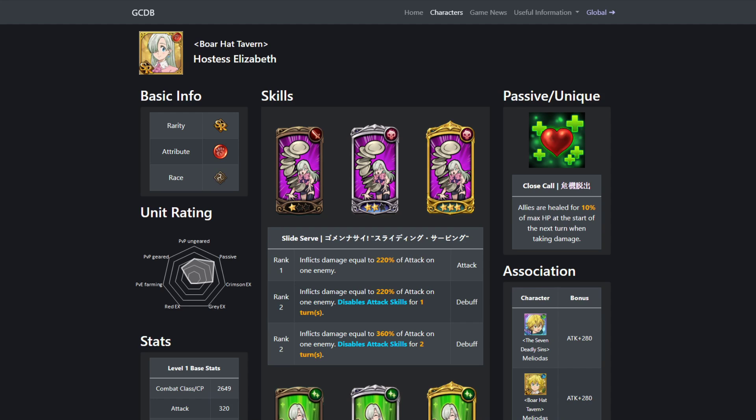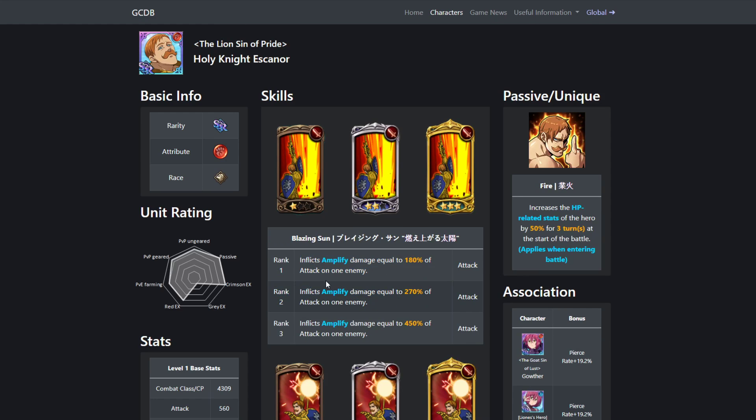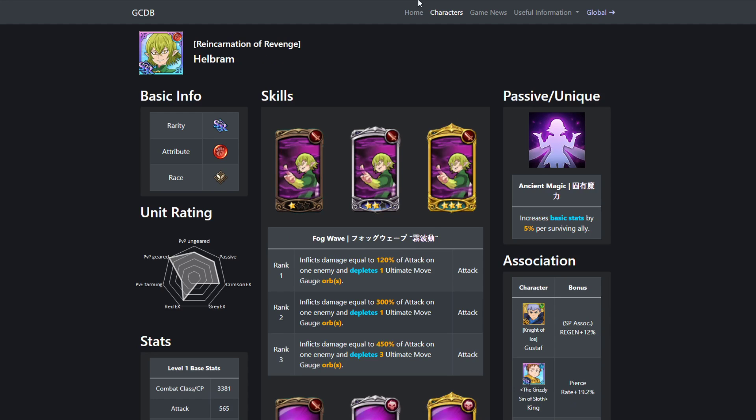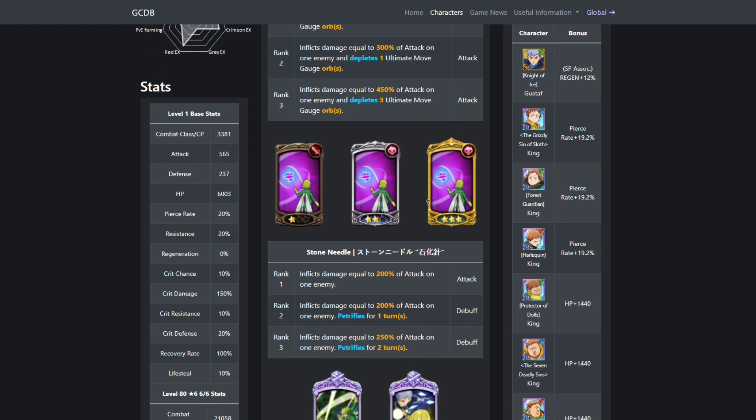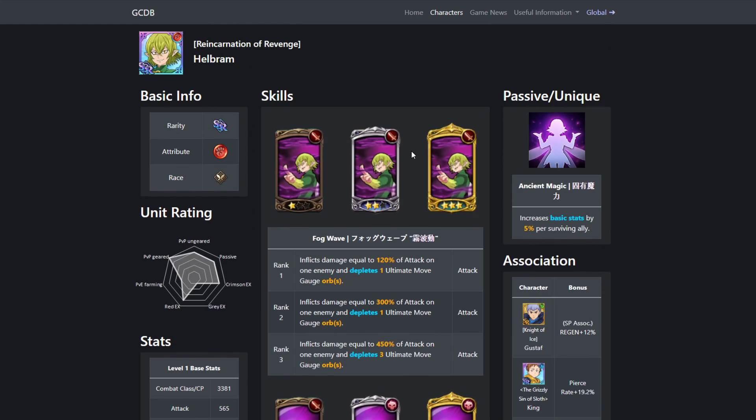A really good team for this is Gother, Arthur, Red Helbrum. Red Helbrum does the most base damage out of any unit in this list. Red Escanor does more damage after he's buffed, but if Escanor is not buffed, Helbrum does the most damage on this list. Helbrum has ult depletion, which is really good. Some people don't even know this, but Helbrum's Petrify card does more damage than his first card at rank 1 — at rank 1 it does 200%, at rank 2 it does 120%. His passives are going to be buffing him quite a lot, plus his ult does good damage and gives some life back since it's AoE. Helbrum is a very good option for team building.